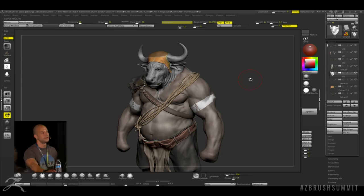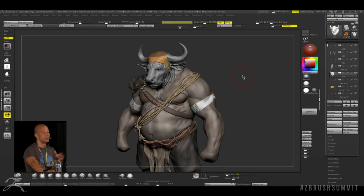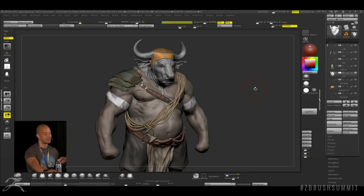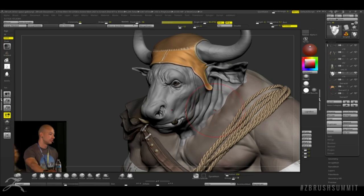If you didn't catch yesterday's presentations, Paul and Joseph were instrumental in showing new features like UV stitch. You can check that out — I think it's going to change a lot of perspectives. Also, there's a ZBrush plugin called PLUV you can get inside the Downloads Center on the Pixologic website. And there's Z Classroom with lots of resources inside the website.